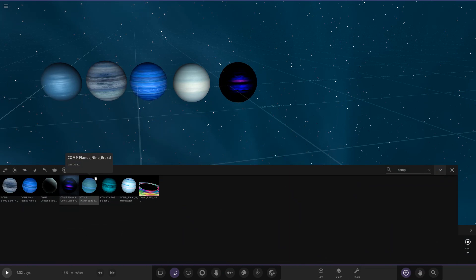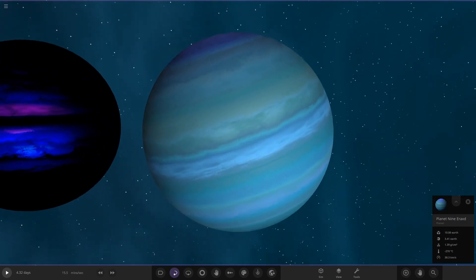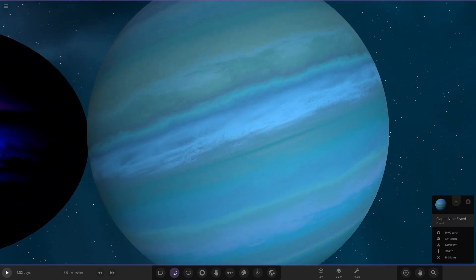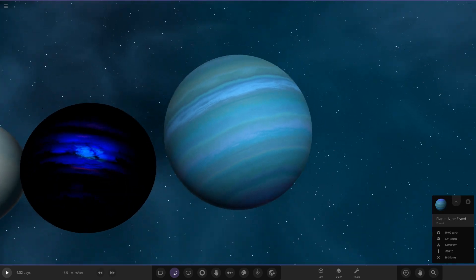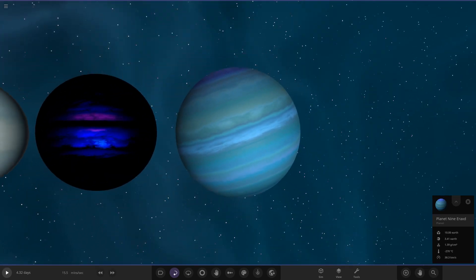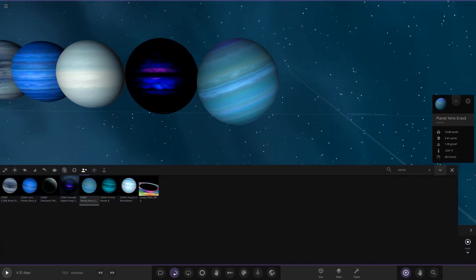The next one is Era XD's Planet Nine. It's got a darker blue at the top, transitioning to a more pale Uranus blue in the middle equator area, then going back to the darker blue in the south. There's a nice mix of blues, with a little more green and turquoise greens in this Planet Nine as well. Very nice.